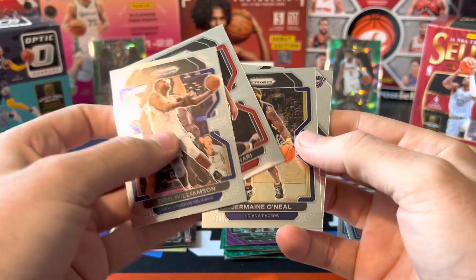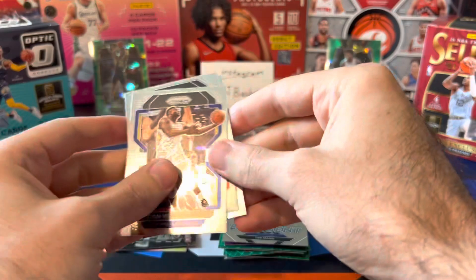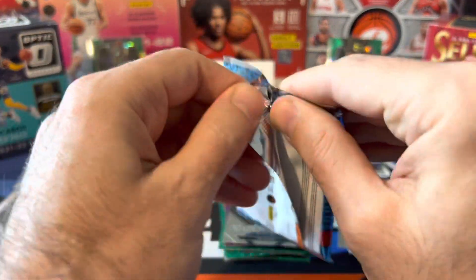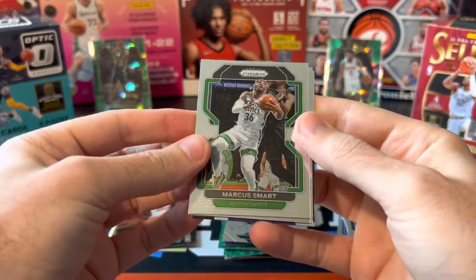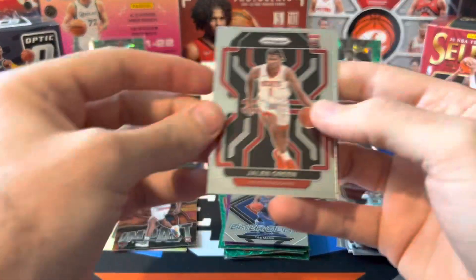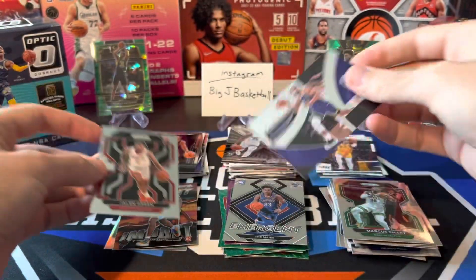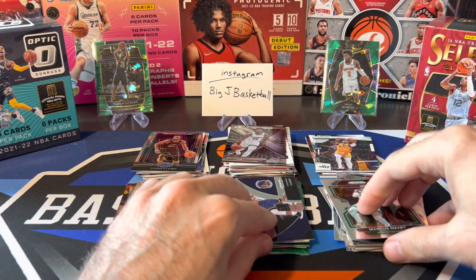Zion, Gallinari, Jermaine O'Neal, and Trey Mann. Last pack. And then we'll do Optic next and finish up with Select. Marcus Smart, Malachi Flynn. Jalen Green rookie — very nice, that was kind of unexpected to get a good rookie card. And Dominance of Steph Curry. Jalen Green best rookie — we got something nice out of Prism at the end there.